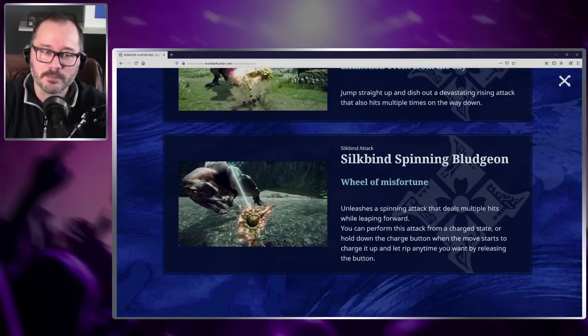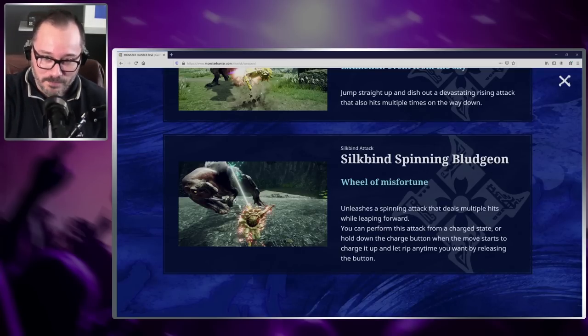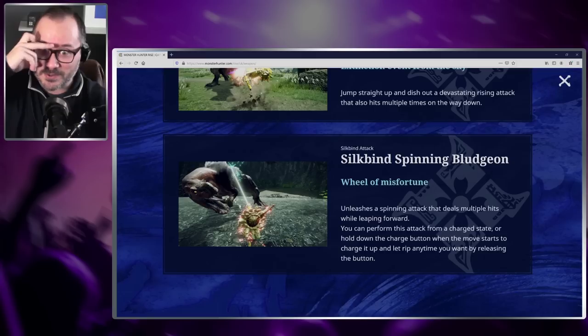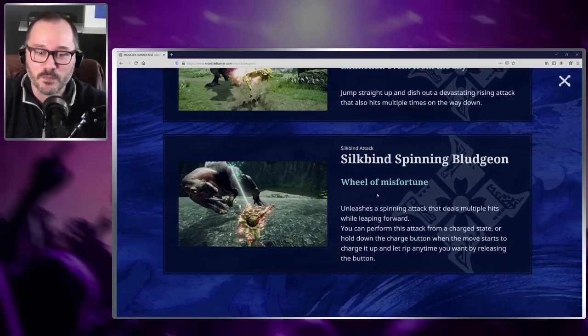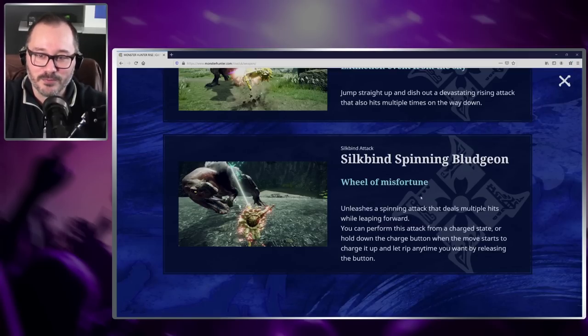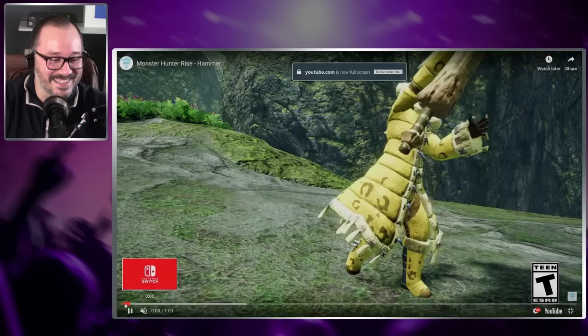Then we have Silkbind Spinning Bludgeon. Those of you that don't know what the Spinning Bludgeon is — it's the attack where hunters start spinning like Sonic — that was one of the first attacks you got to see in World where you were like 'holy crap, look at what the hammer is doing, this is insane.' Wheel of Misfortune unleashes a spinning attack that deals multiple hits while leaping forward. You can perform this attack from a charged state, or hold down the charge button when the move starts to charge it up and let it rip anytime you want by releasing the button. Oh my god, you can charge the friggin' Spinning Bludgeon!